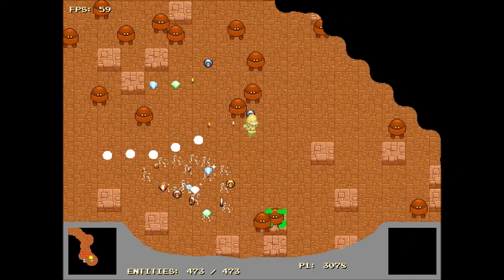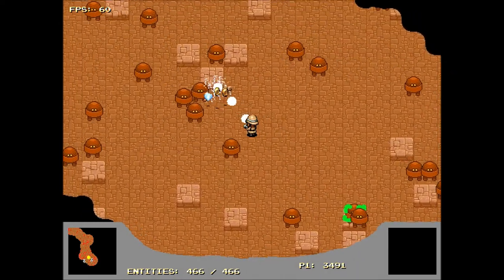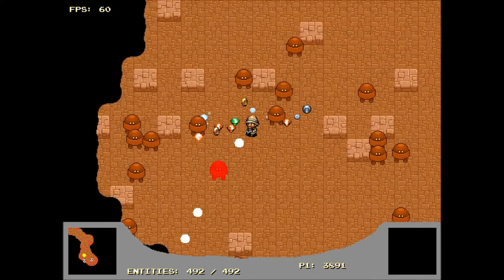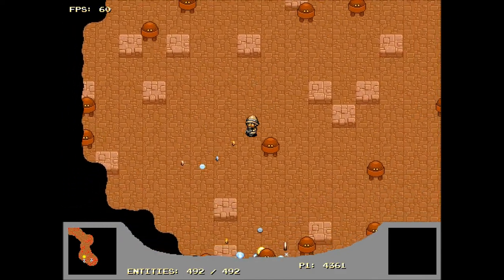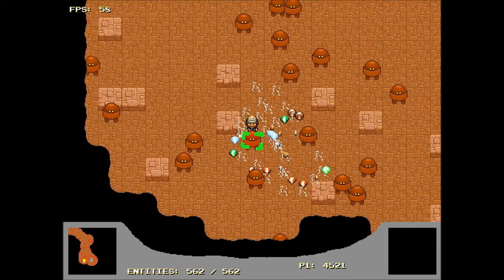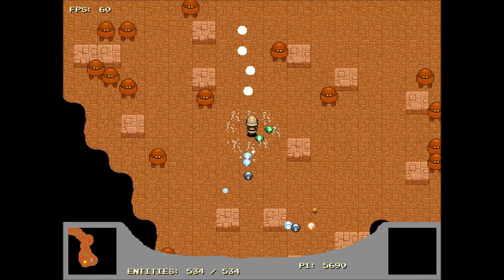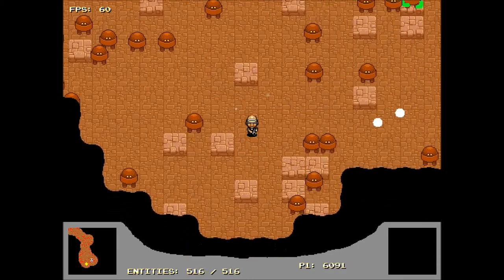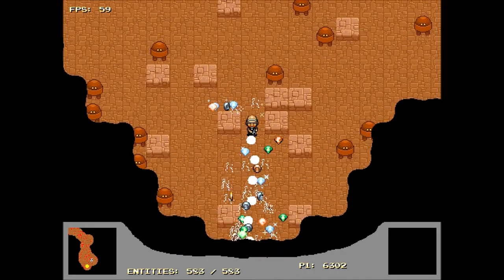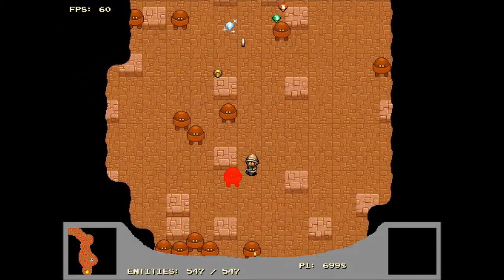I'm not sure if that's the final effect for that either. He appears to be fighting in some kind of ancient Egyptian catacomb. This is a very early build so what you see here is not representative of the final game. So that's the setting: ancient Egyptian steampunk.